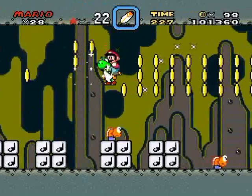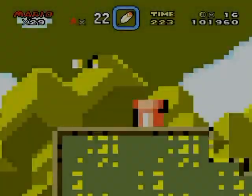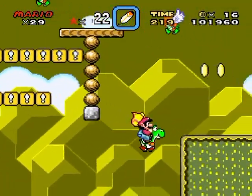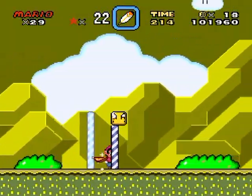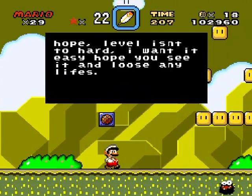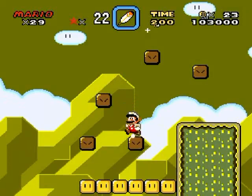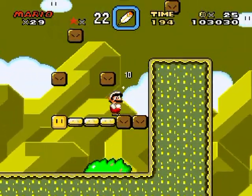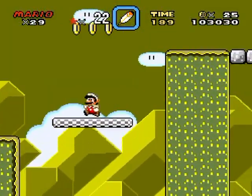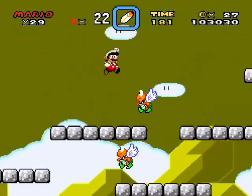We got lots more Koopas here in the underground area with an awkward looking background. Midpoint — and the box is above the barber pole. 'Hope level isn't too hard. I want it easy. Hope you see it and lose any lives.' What? That kind of contradicts with the other box that said the level was hard — and he said he wanted it easy. The fuzzy just flew down into the abyss — just wasn't even there.